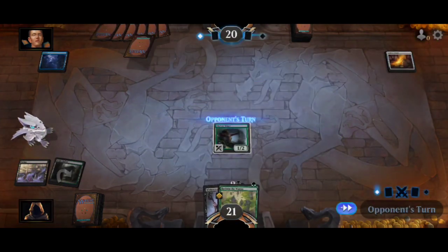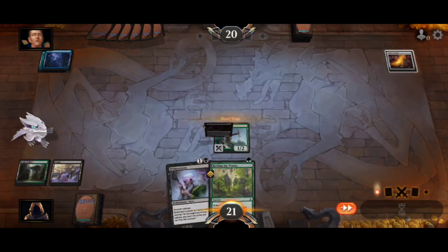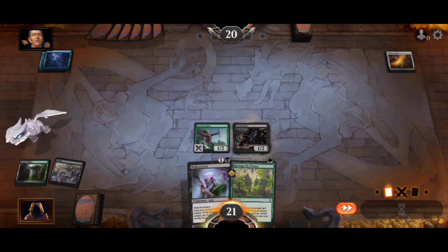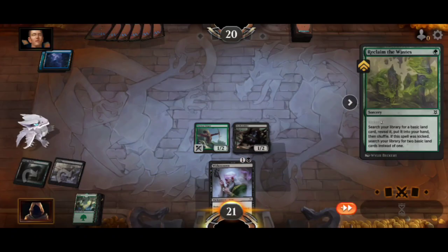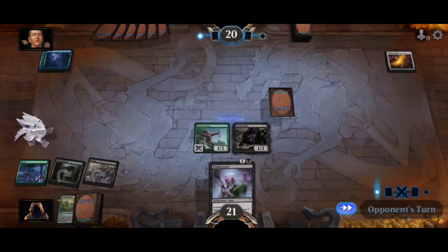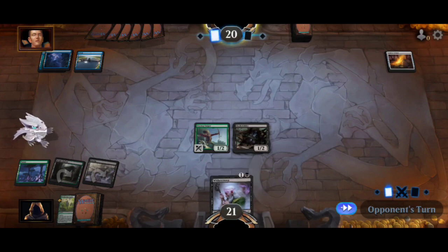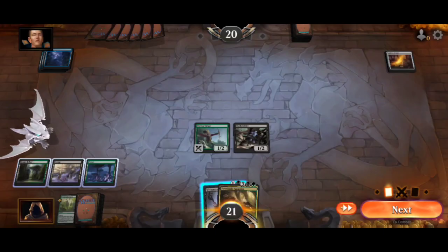Throw a creature out there, and if I don't get another land drop — actually I don't need a land drop, I need to get another creature or some sort. That'll work. I'll do this so I can get the land. I'm probably going to snag up another Forest. What's this equipment you got over here? Clip creature — okay, not too bad.